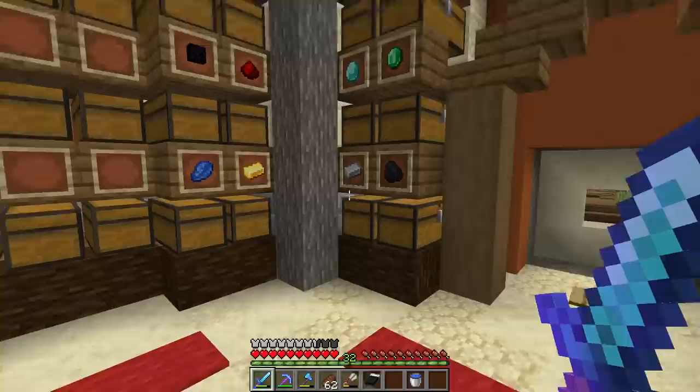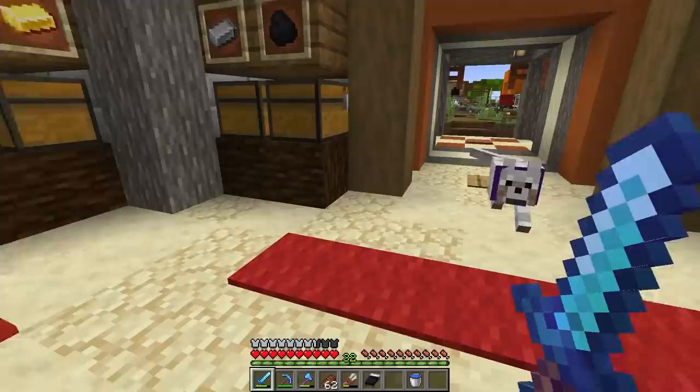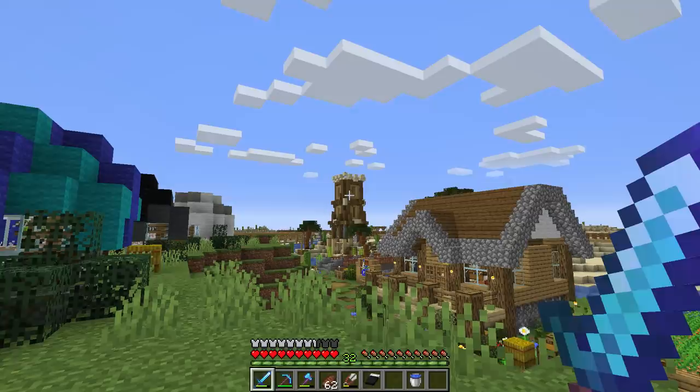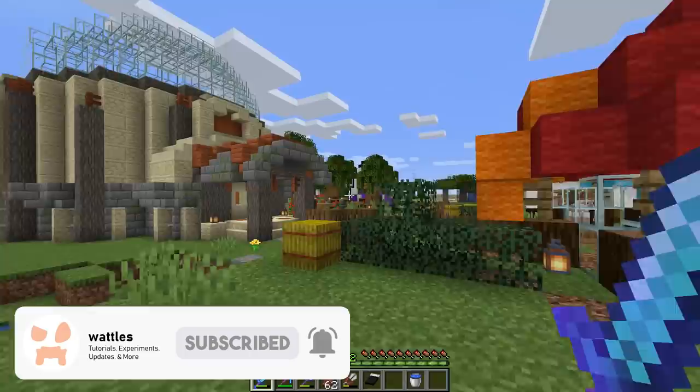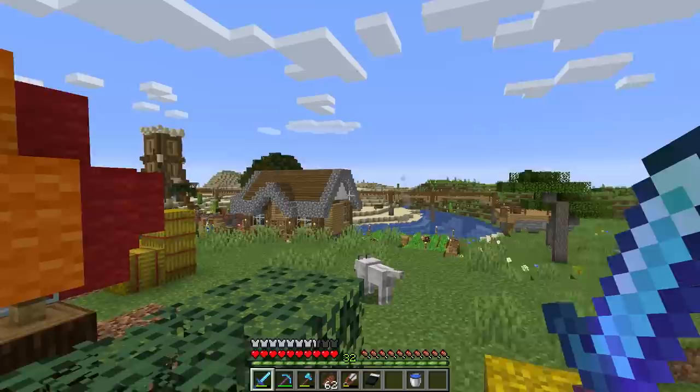We have this much iron left and don't get me wrong, that's a lot, but it will run out. I haven't been caving lately, and that's a problem. To fix it we could build an iron farm, but to build an iron farm we need villagers — at least four. I don't really have any villagers other than Sandy in the mending tower, and Sandy cannot be moved because Sandy is really valuable. So basically we have zero villagers. This town will be for four villagers.